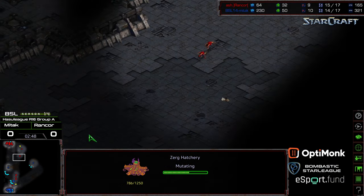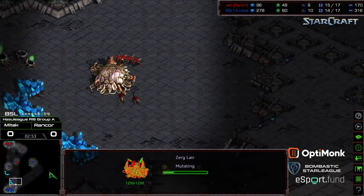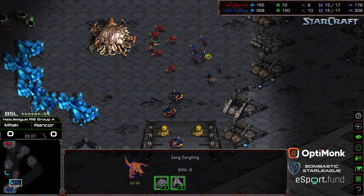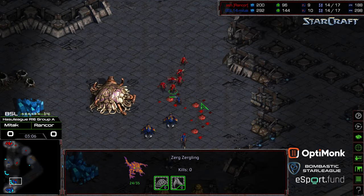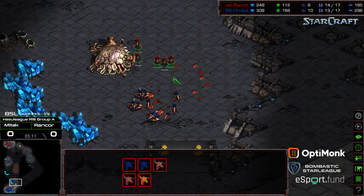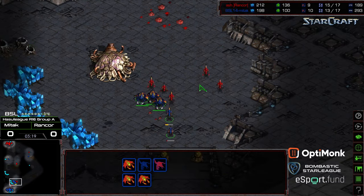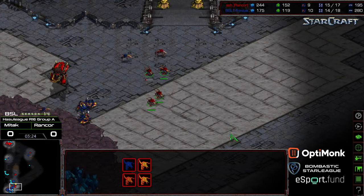MidTech spots the zerglings and more flood forward — it's just going to be a zergling flood with zergling speed, a hatchery coming down, and some micro. Rancor's initial zerglings are getting outnumbered. Drones are coming off the line to make sure the advantage holds. That's three drones not mining for MidTech, though he's still going to have the overall larva lead. More zerglings incoming and decent micro from MidTech so far, though pulling those three drones does drop his economy a bit.